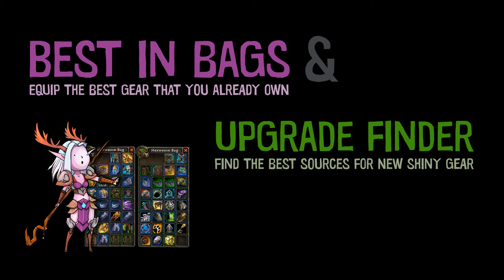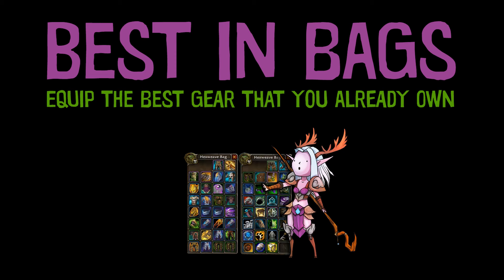I'm doing a speed walkthrough of our two most popular premium features. The first one is Best in Bags, which is like Best in Slot but for the gear you already own. The other feature is the Upgrade Finder, which helps you find the best sources for new gear — like which raid bosses have the best loot for you, which bosses you should spend your bonus rolls on, or whether Mythic Dungeon loot is still good for you. Let's jump right in.